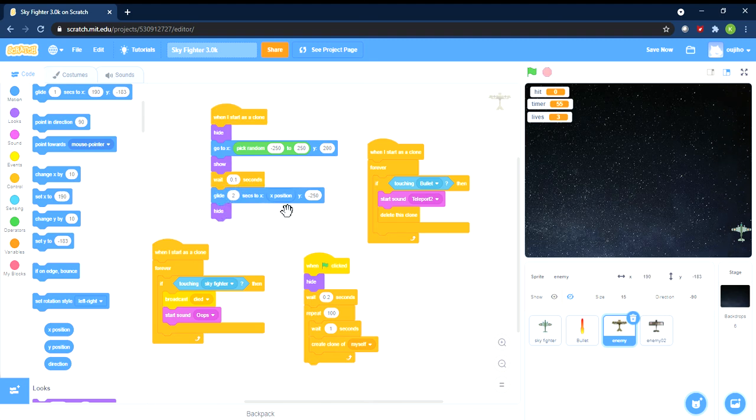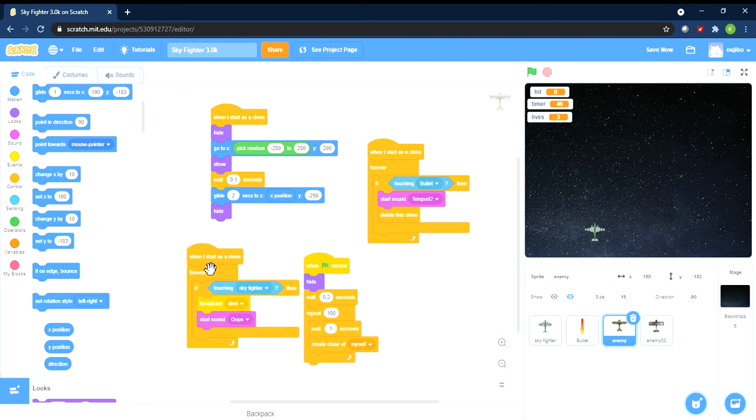You wait one second, and we used 'glide 2 seconds' to a y position below the screen so it comes down from the top. If you want it to go faster, you just reduce the glide time to 1 second — or even 0.2 seconds. Let's see: whoa! That's supersonic — faster than light maybe! It might actually be a cool idea to show in the next video with that speed.